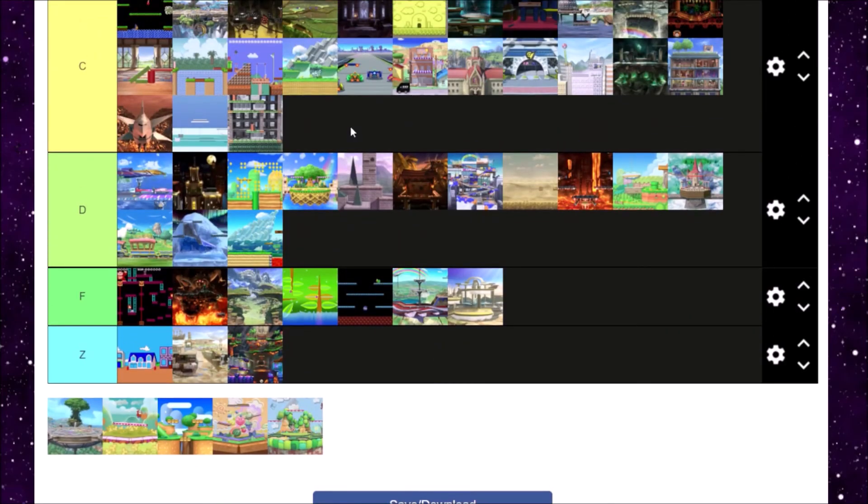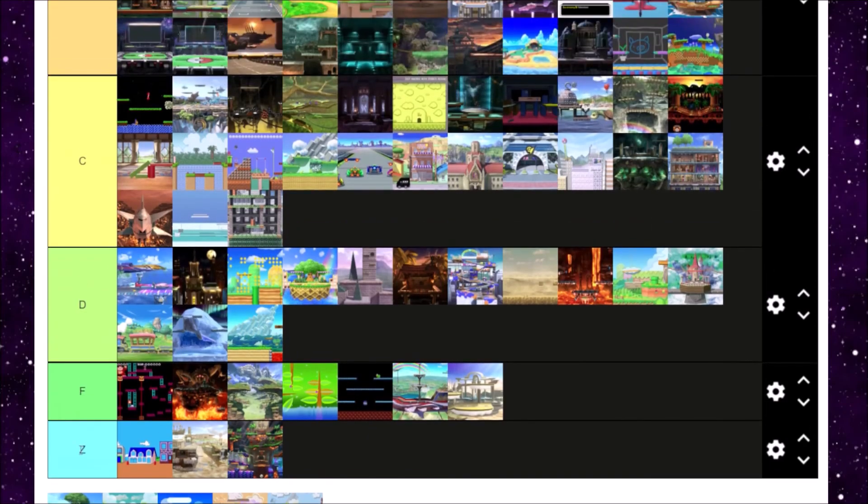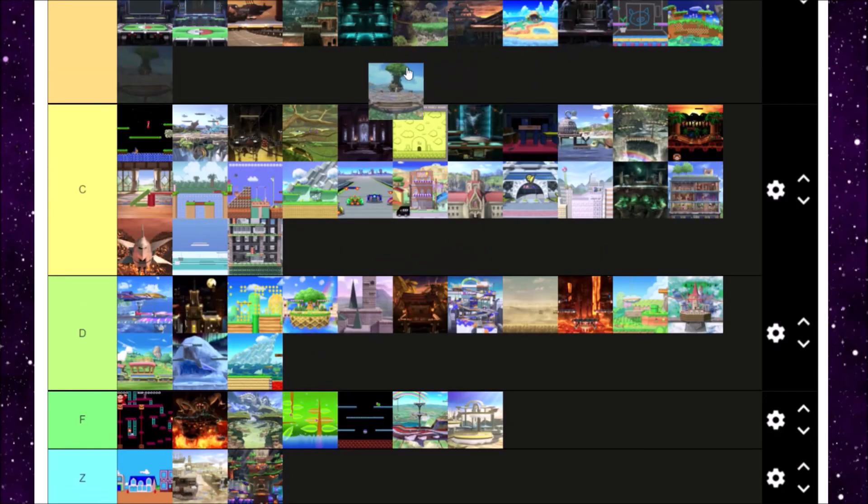Next is Yggdrasil's Altar. I've actually played Dragon Quest XI, although I never beat it — I'm stuck on the final boss. Yggdrasil's Altar is cool — it's just there. You've got nice little slimes bouncing around, and if you've played Dragon Quest XI you'll actually appreciate the scenery because it's just the whole map of the game. B tier for me for Yggdrasil's Altar.